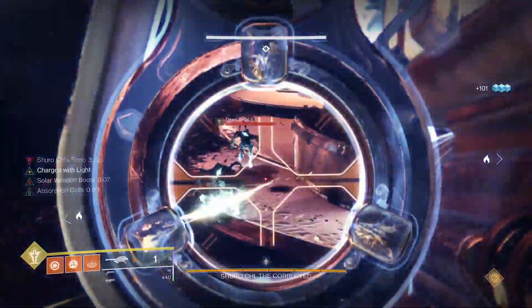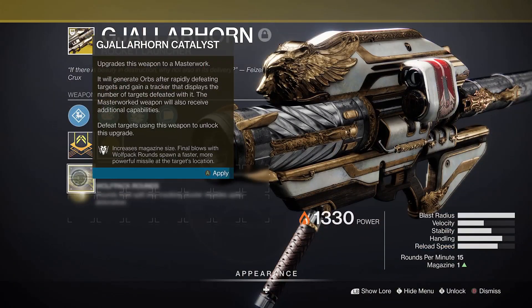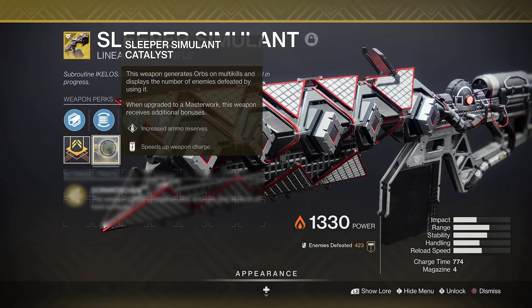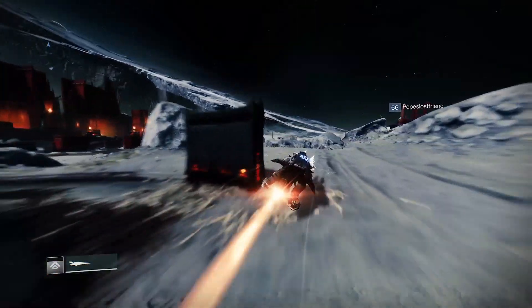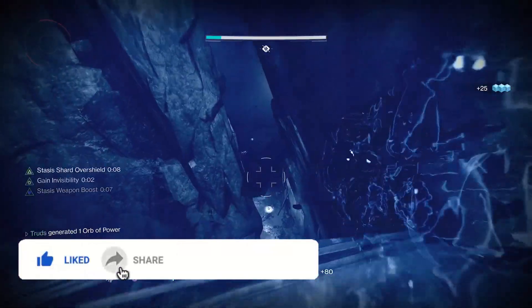There are a ton of great spots to speed up completing exotic weapon catalysts, which not only adds the ability to generate orbs on multi kills, but mostly increases the potency of the exotic weapon too. I'm going to cover all the best places you can use as a solo player to help finish off your exotic catalyst right here in this quick guide.